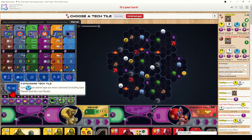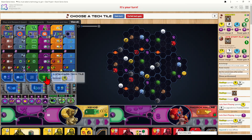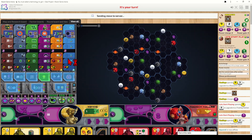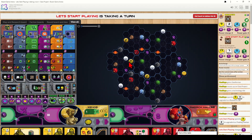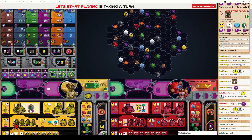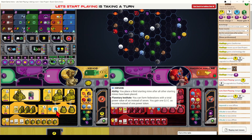The bottom three tech positions let you pick any research track to advance on after selecting the tech. Also, whenever you upgrade a building, the previous building returns to your board and covers its income slot again. Managing your income carefully is crucial in Gaia Project to ensure you have enough ore and coins to keep building in following rounds.